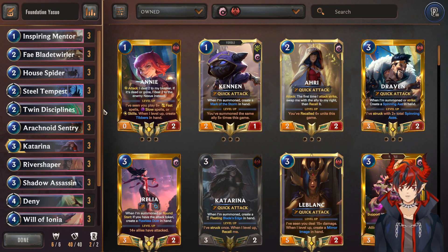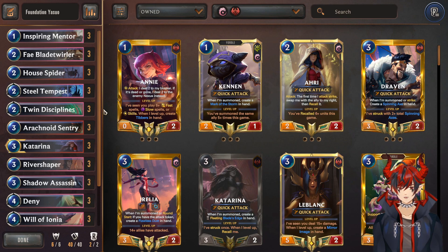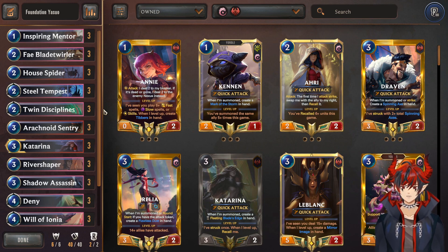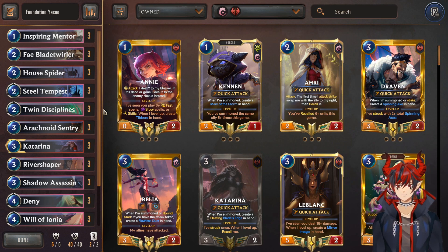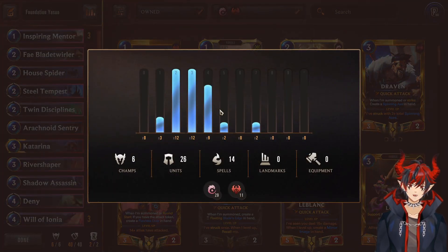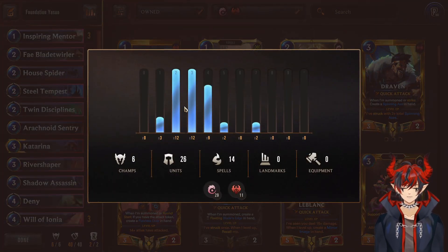To round it out I have the slowest and most controlled Foundations deck I can come up with, and that is a Yasuo deck. I know my homies love some Yasuo. He's one of the most fan-favorite champions, one of the most played. He's pretty cool in this game even though he doesn't play exactly like you'd expect — he's actually a pretty slow, board-control style champion. We're going to be trying to stop the opponent more than anything else.